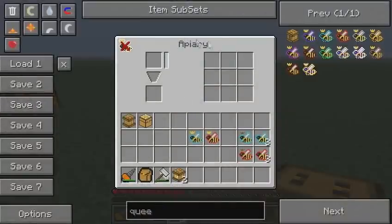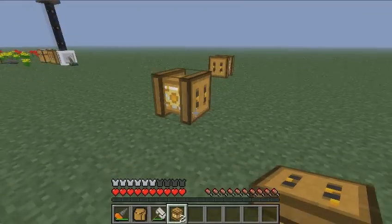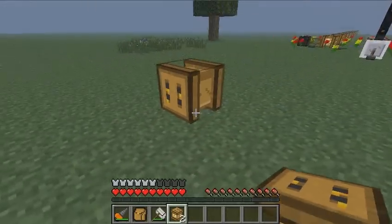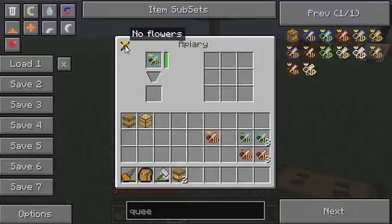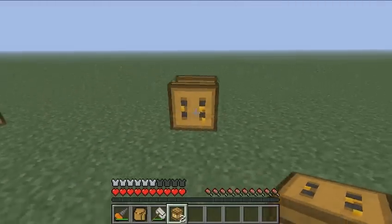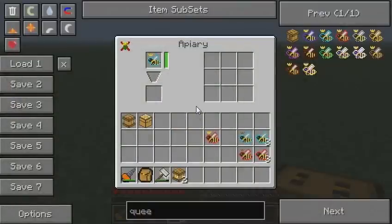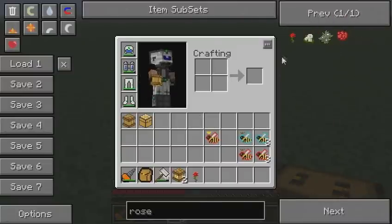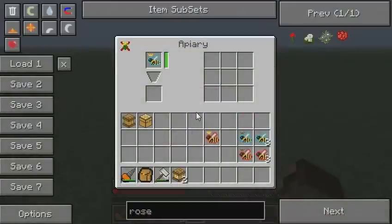Let's put these down. As you can see we have a small interface that indicates no queen. We have to put one of our queens in there. The thing is we need to put a small flower — only one is enough — next to this apiary. There was a small puff, and now it says there are no flowers around the apiary. That small puff basically means that this apiary checks every few seconds. There are no flowers yet, so we need a small vanilla flower.